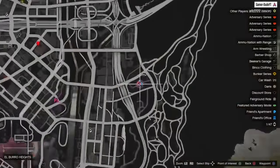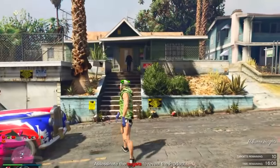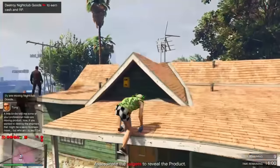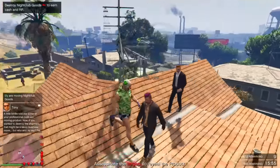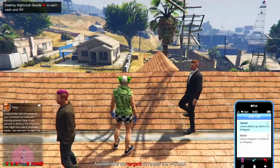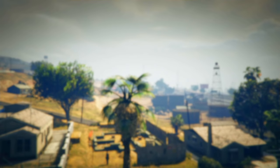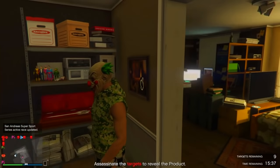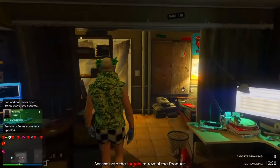For the third glitch, I'm going to be showing you how to get inside of Leicester's house. Once you are at his location, make sure that a free mode mission is active. Then climb on Leicester's roof and stand exactly where I'm standing. Go into a mission from Gerald or any of the other characters, and once you load into the mission, back out immediately. You will then be inside of Leicester's house and can explore it with your friends.